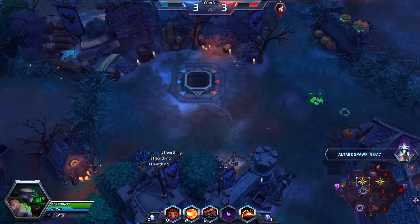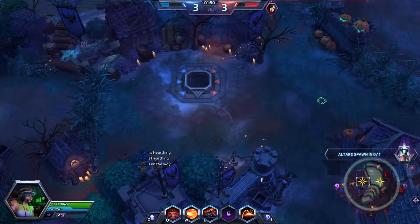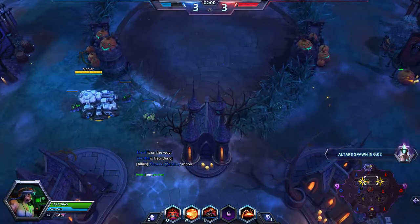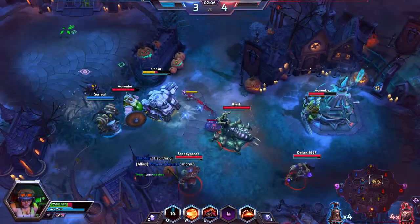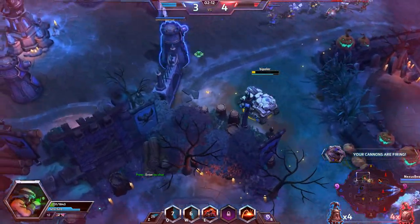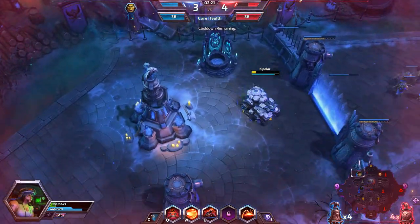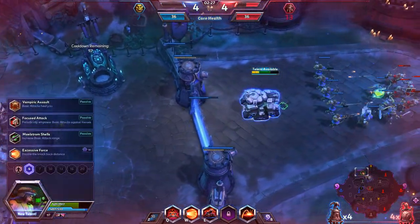Now this is what I'm talking about — defensible positions for Sgt. Hammer. I want to get there early so I can post up and get into a nice defensible spot, which should work out very well because the enemy team's Greymane and Zagara haven't started moving yet. We're going to move close to this far shrine. They have not gotten their shrine yet, but the Vikings can grab these shrines, which is going to help the enemy team a lot — they can have their entire team defending while a Viking gets the shrine.